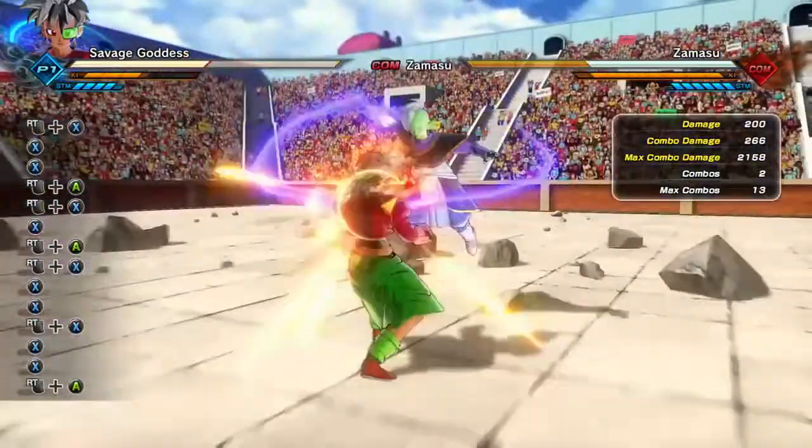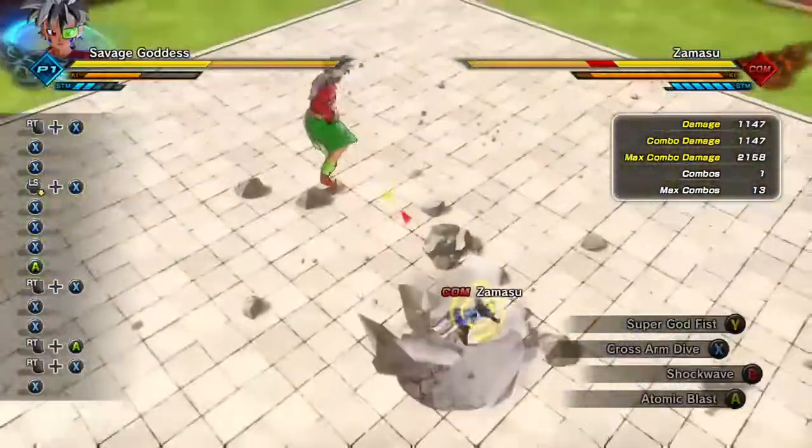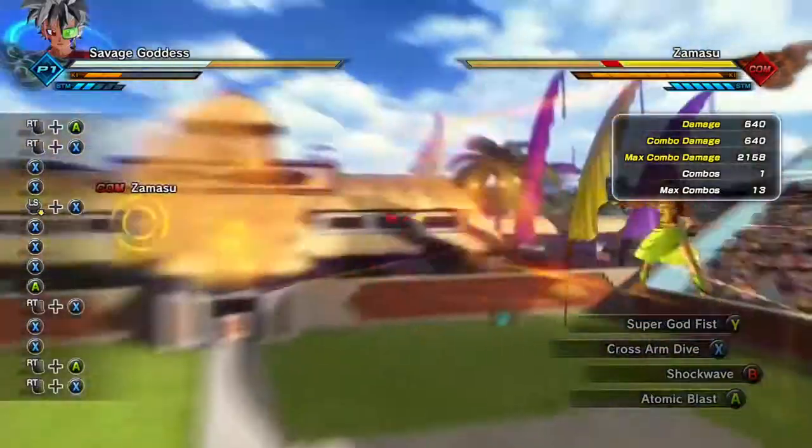This next one kind of surprised me — it's Cross-Arm Dive, which you can't really activate if you're all the way up in the air, so you should take note of that. As soon as you land Cross-Arm Dive, you can activate it right afterwards.